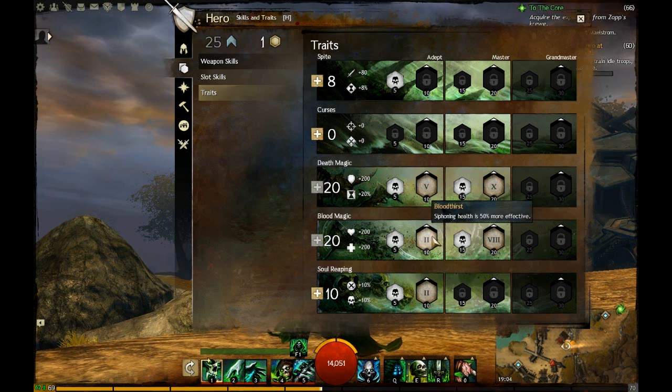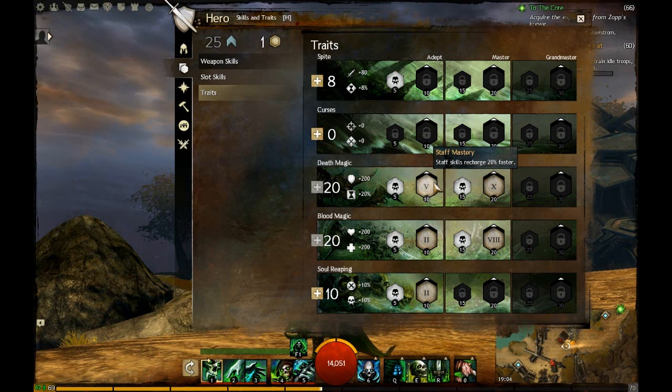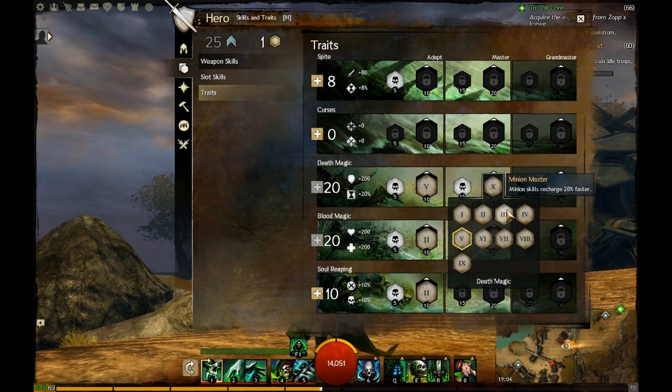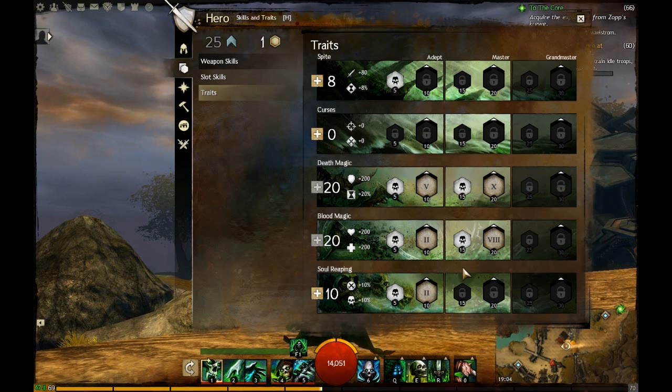It's not terrible. The first thing you want is siphoning health is 50% more effective — not fantastic, but it helps. Definitely want wells to recharge faster. You want your staff skills to recharge faster. You want your minions to have more health, or you can have recharge faster and then later on put more health in.